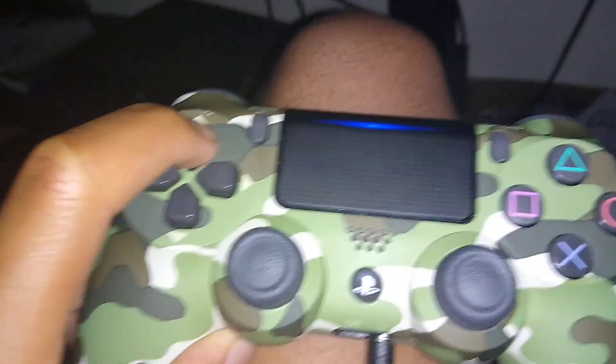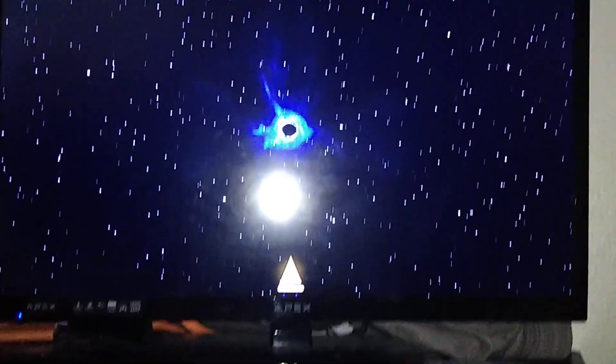Basically what you're gonna have to be doing here is: up, up, down, down, left, right, left, right, and then you want to press circle, X, and then options. And then it works and then you get to play a game.